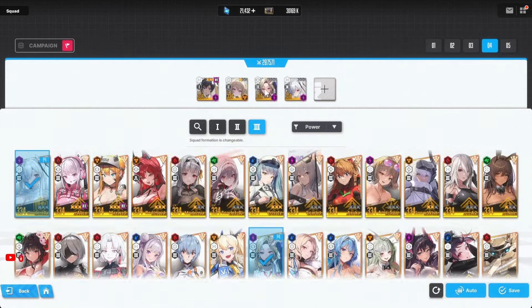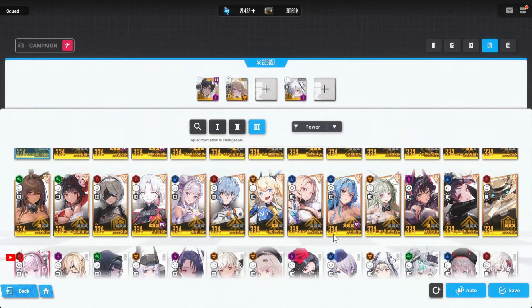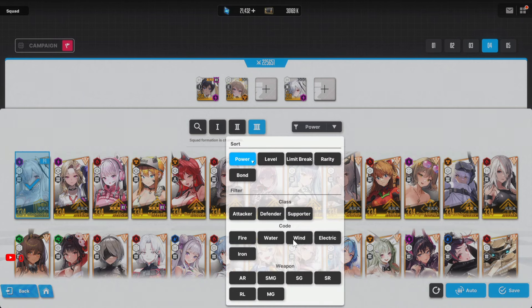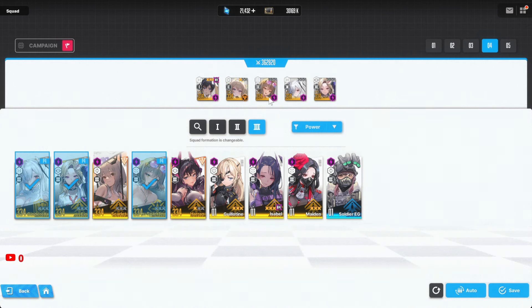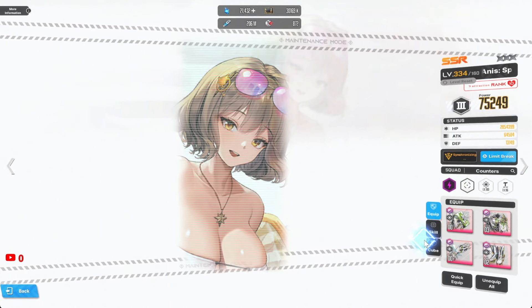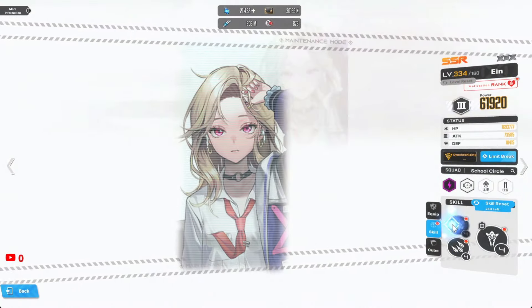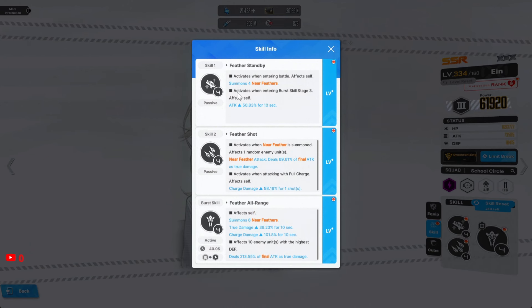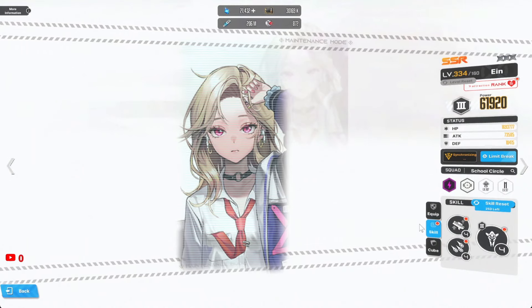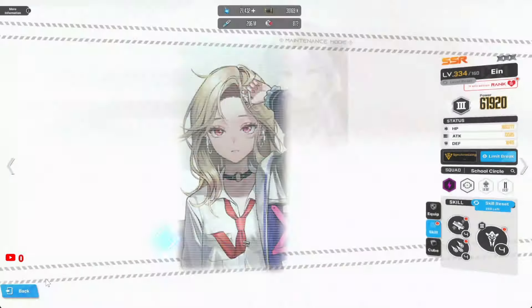You want to use In, but you don't want In to burst if I remember correctly. Filter by electric since all the characters I'm using are electric. You also want to use Sparkling Anise — you want Anise to burst, and Cinderella to burst as well. In provides charge damage, which is very nice, though it's primarily for herself.